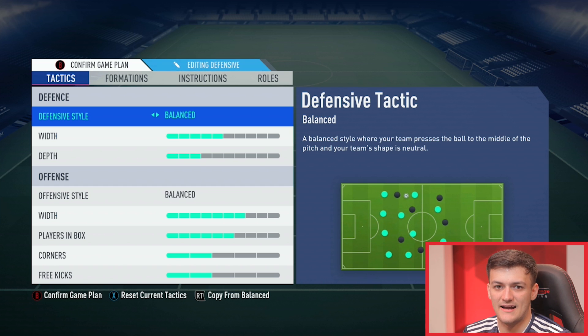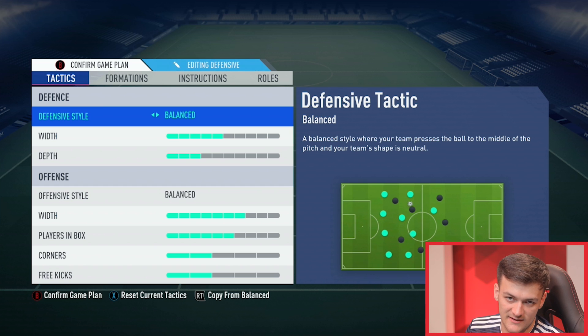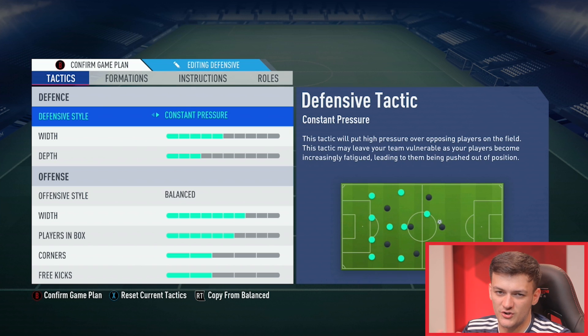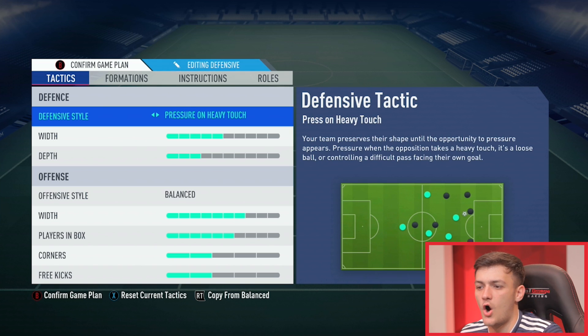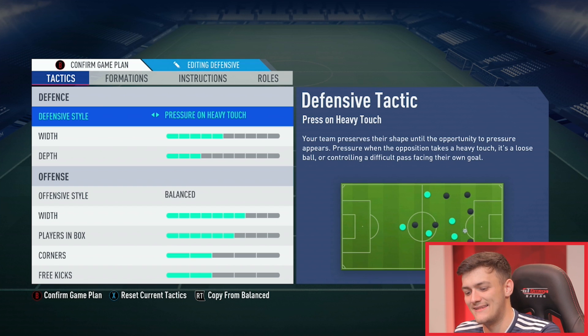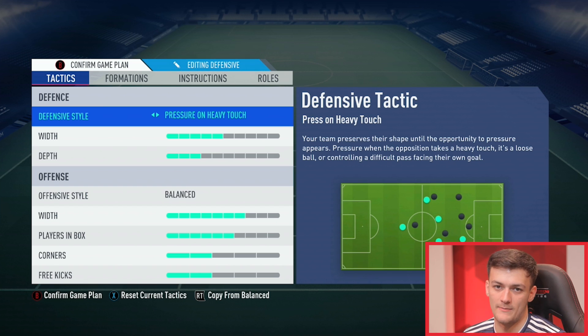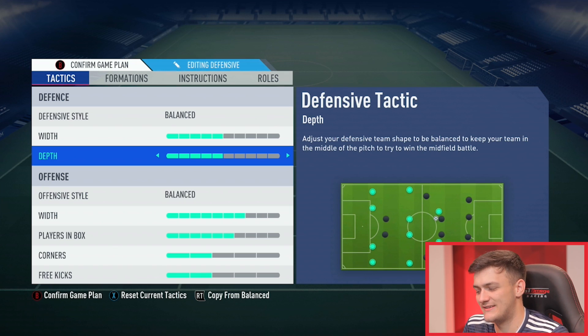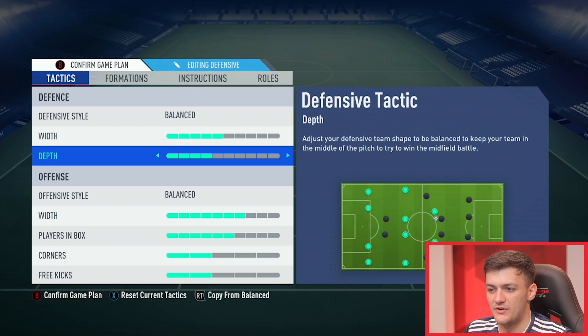If you need a surge of attack or need to sit back, that's where the other tactics come into play. For the defensive style, you can have drop back or balance — there doesn't seem to be too much difference. You can set pressure to heavy touch so they'll only press if your opponent makes a mistake. On this FIFA people can trick your players into pressing and then quickly turn and play, so I like to be in control of my defence. For depth, I would never take it over five because your team are just too high up and wide play becomes too easy — I'd never go past four in depth no matter what.